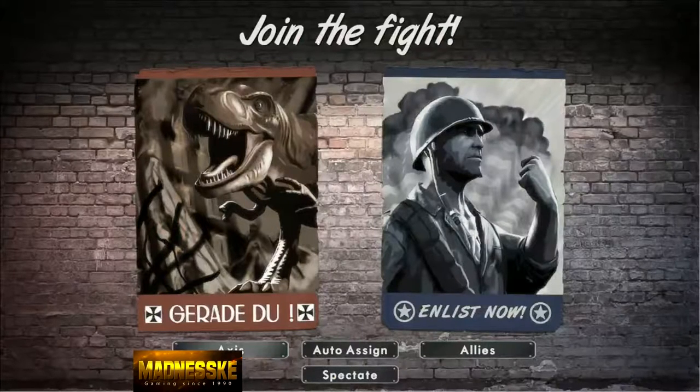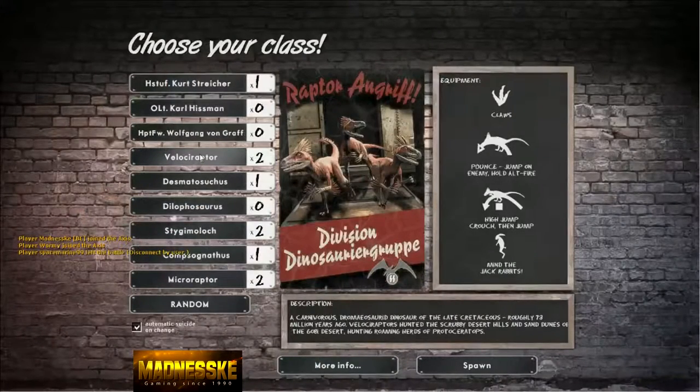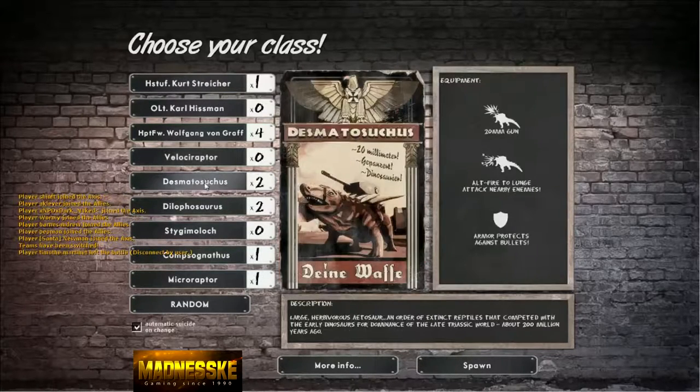I'm on Axis. So there's the Velociraptor, which can pounce — it can jump on an enemy. High jump: you can crouch then jump and you jump incredibly high. There's also a 'Jackrabbit' ability, not sure what that means. Then there's the Desmatosaurus — I can't pronounce that — it's got a 20mm gun on its back, it can lunge attack nearby enemies, and its armour protects against bullets. It's incredibly strong, pretty much the equivalent of a tank.